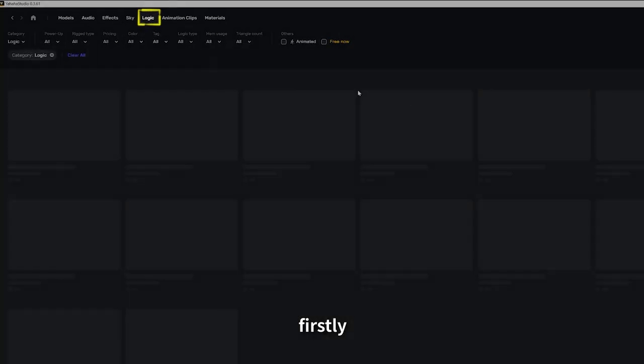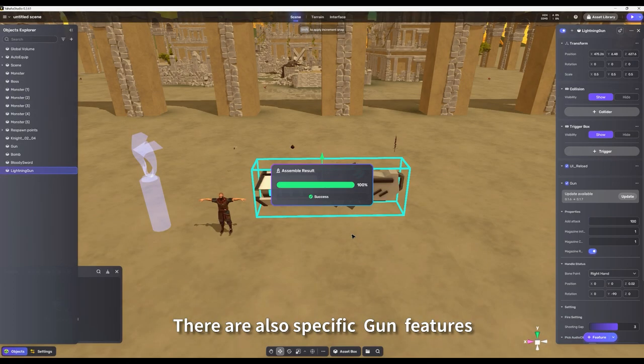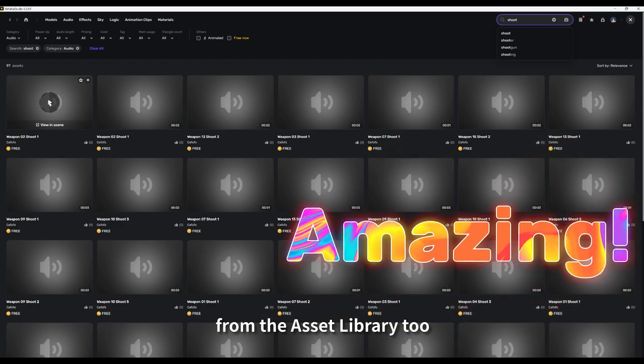Firstly, we need to go to the asset library and pick a weapon. There are also specific gun features, and we can make it even cooler with some awesome sound effects from the asset library too.